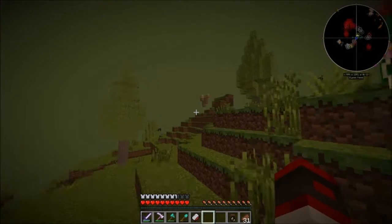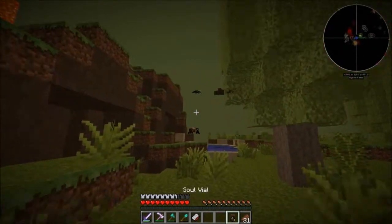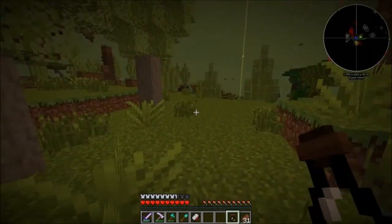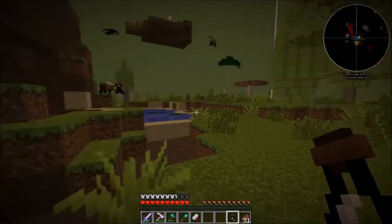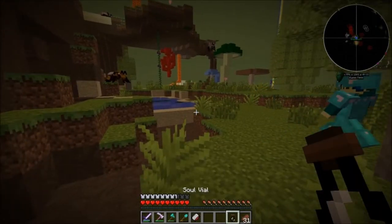Actually I am too — it looks really nice for once. The leaves are transparent, I'm not used to that. All right, here he is right here — I'll let you nab this one up. Just right-click on the soul vial. Oh, is he pollinating something? Oh no wait, we gotta kill something, don't we?